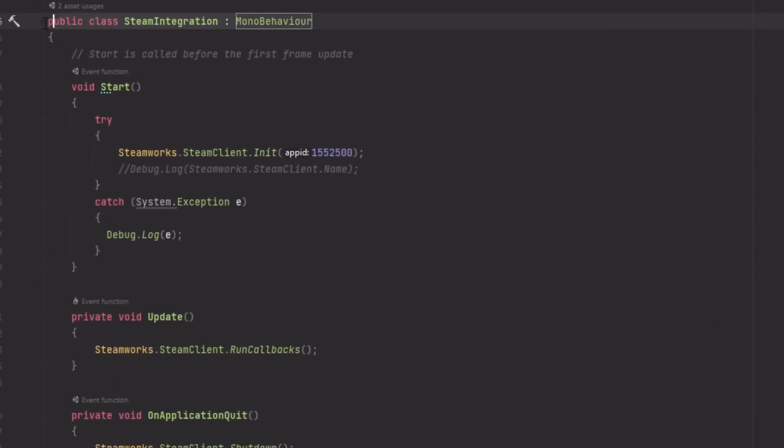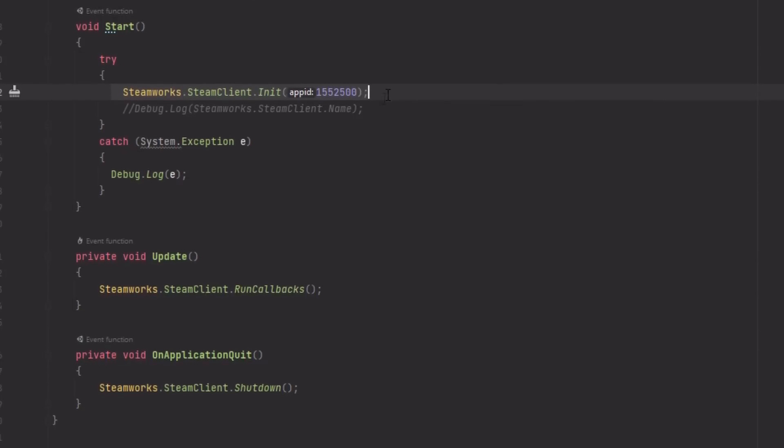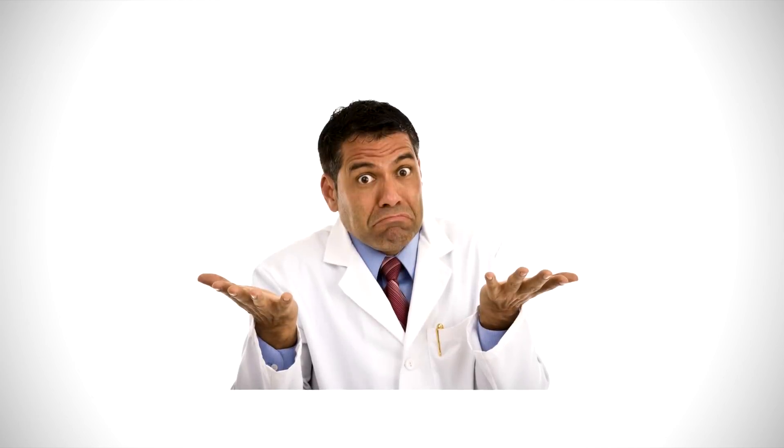I just made a Steam integration class, initialized the app with one line of code, and then continuously communicated with Steam in the update function. I always thought this process would be really complex, but it really wasn't at all, especially using Facepunch, which was pretty nice.